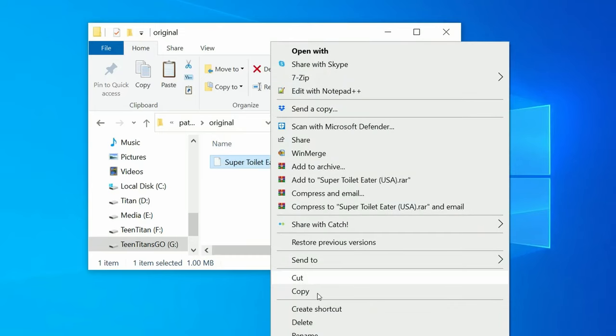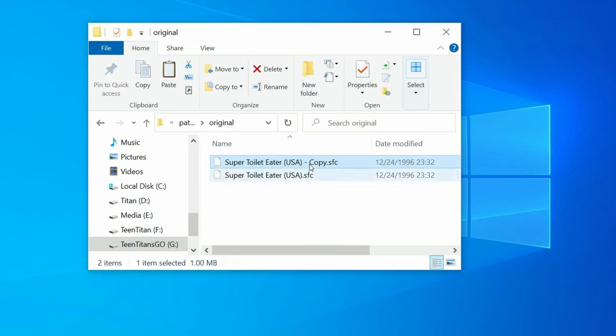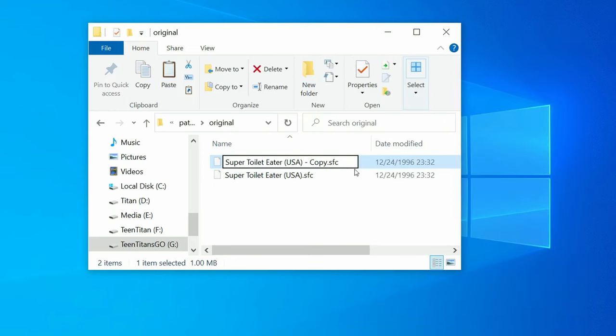We'll first make a copy of the game we want to patch, copy and then paste. We'll then right-click this file and rename it. We'll just change this to FastROM.